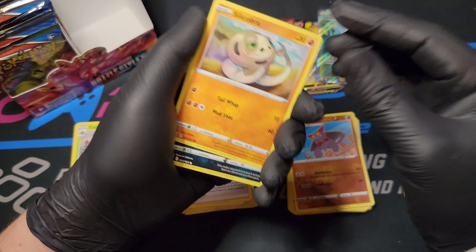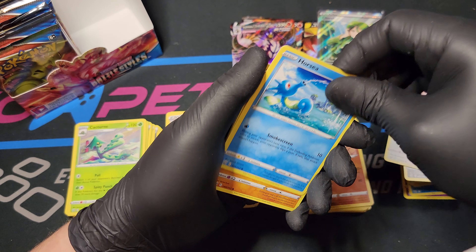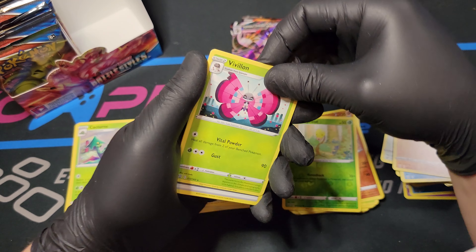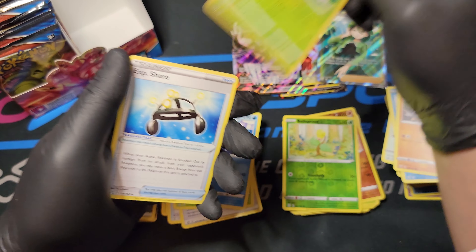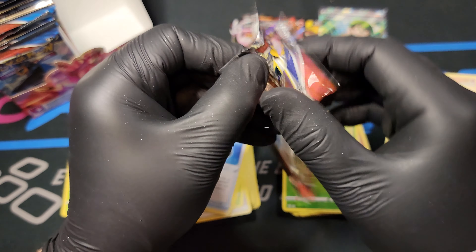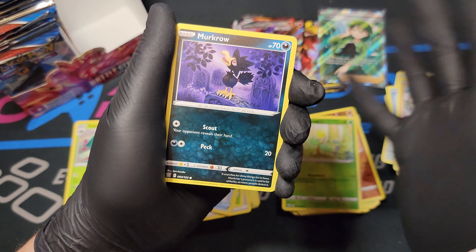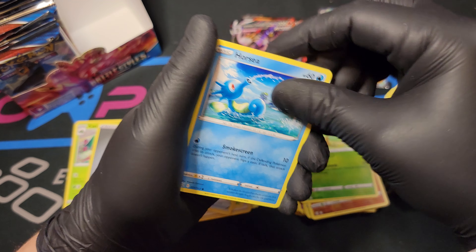Weirdly enough, some people will buy damaged packs. Silicobra, Houndour Single, Lickitung, Horsea, Mankey Single, Bellsprout Reverse Foil, Vivillon, Energy, Seedra, Weeping Bell, and XP Share. That pack was appropriately packed - very nice, smooth, easy to open. But still not as good as the Shining Fates packs - those are very, very smooth to open.